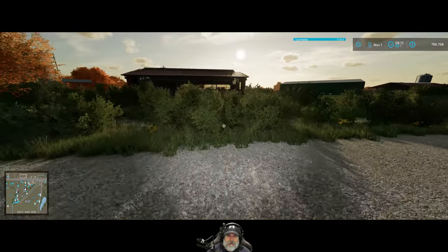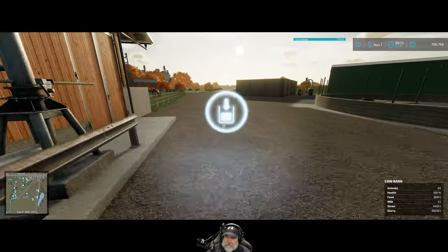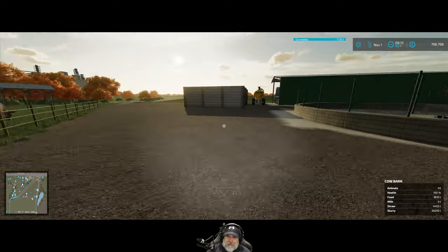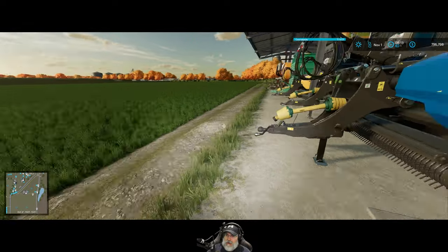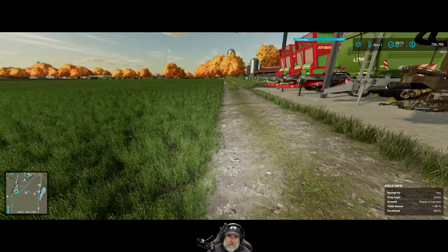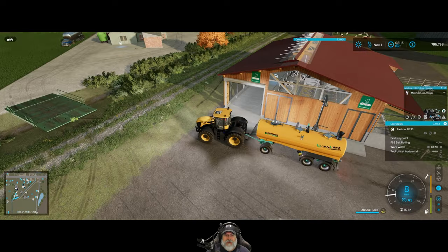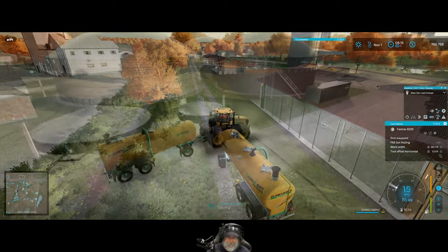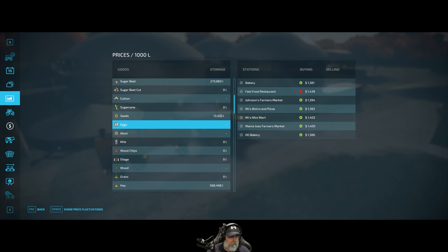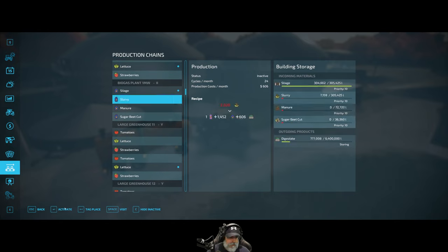We have 26,000 liters of slurry - let's offload that and take it down to the biogas plant. We actually have more than a full tank in there. Running it down to the biogas plant to convert it into money.